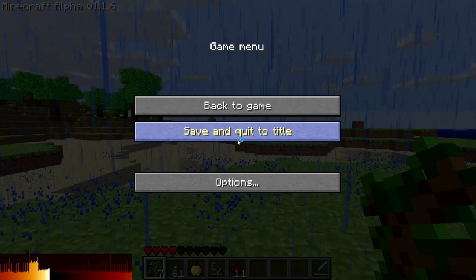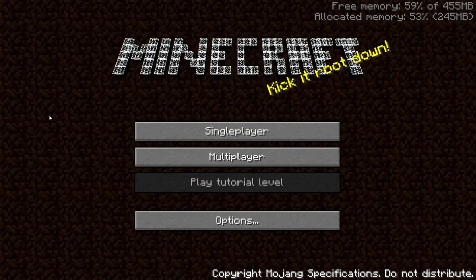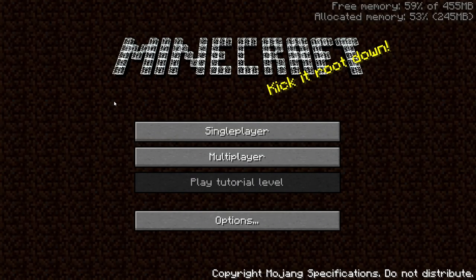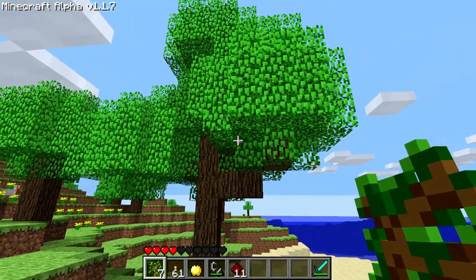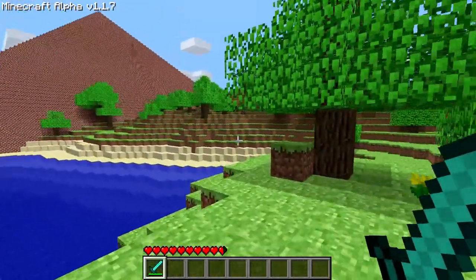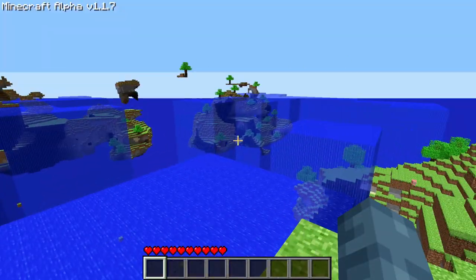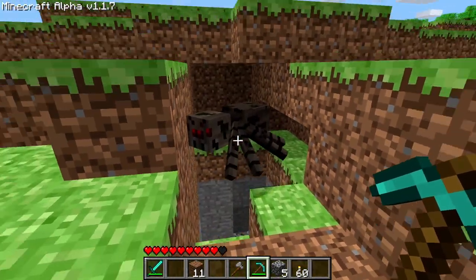Fixed a problem where rain particles would continue to spawn while the game was paused, resulting in a massive lag spike when unpaused. NSSS Alpha 1.1.7: Greatly increased generation and loading times for worlds. Leaf decay is more efficient and no longer makes big trees look ugly. Added a new generated structure. There are two new world types: desert and corruption. Spiders can now climb walls on hard difficulty.